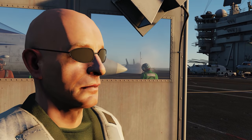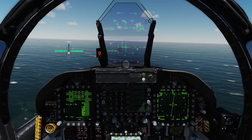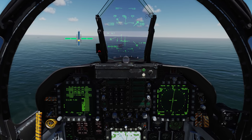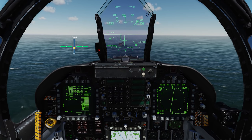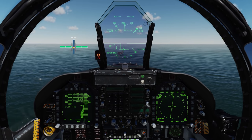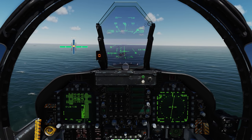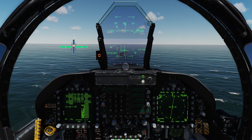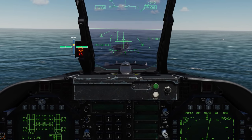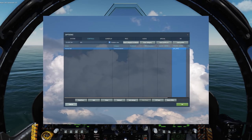The FLOLS overlay is movable — you can click and drag it wherever you like. It becomes active when you're on final approach and configured for landing. While you're in the groove, the last thing to cover is the ball call: you can either do it through the comms menu, or for the F-14 and F-18 there is a bindable key to call the ball for you.